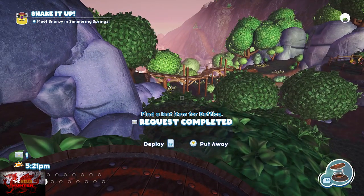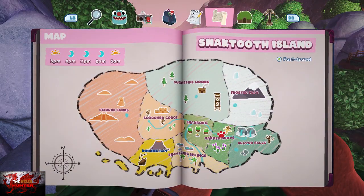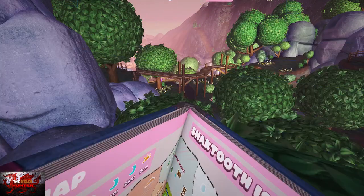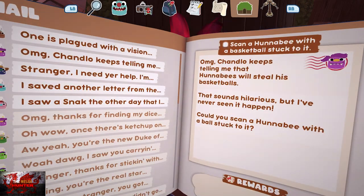Every time you do one mail objective you get given an item to put in your house, and you get the next mail objective as well. So you'll get an item, and then this time we're going to scan a honeybee.